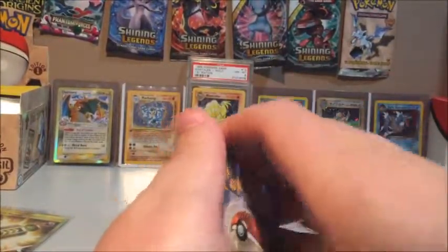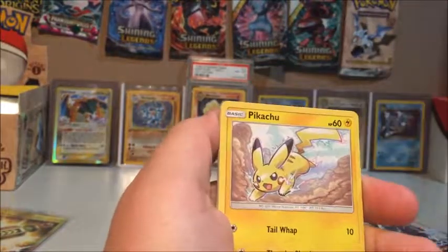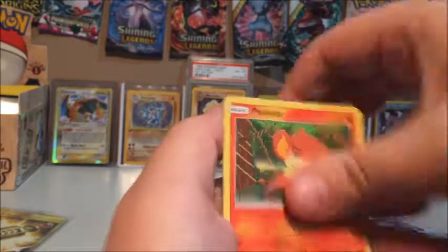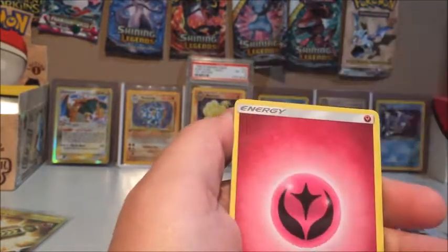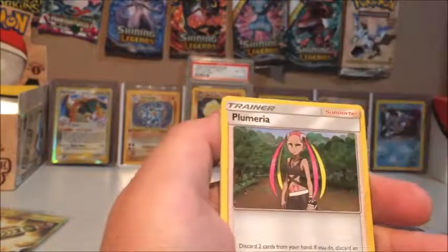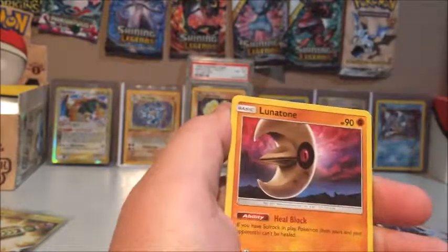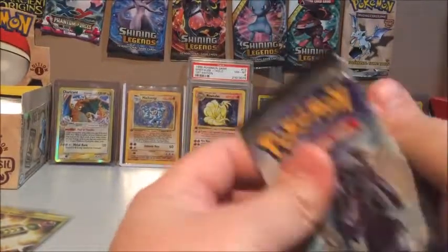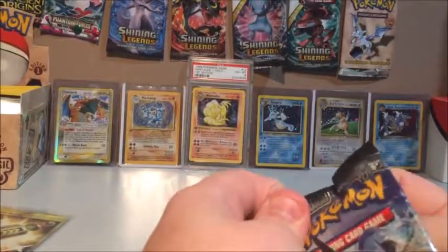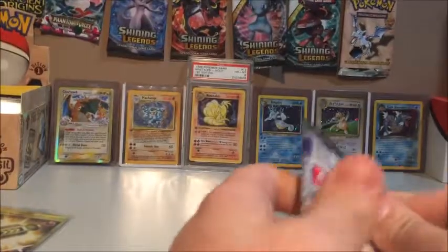We have a Magikarp, Croagunk, Pikachu — hey there — Charmander. I just love the artwork in this set, it looks so sad. Energy, Cedra, whoever she is — no, I have not played Sun and Moon, I know, how dare I — Tangrowth. Alright guys, four packs left in this segment.